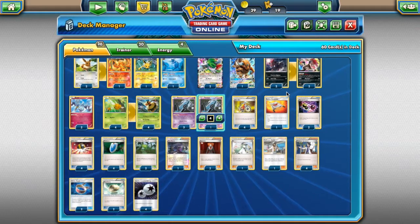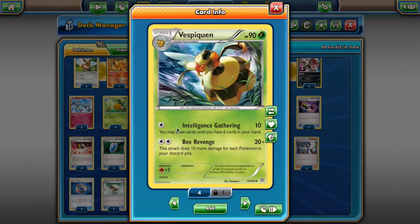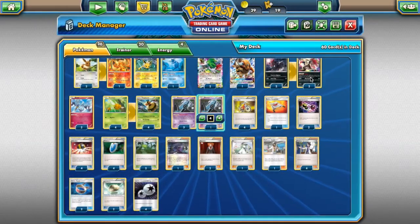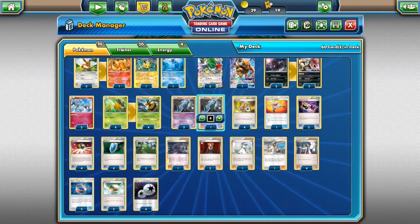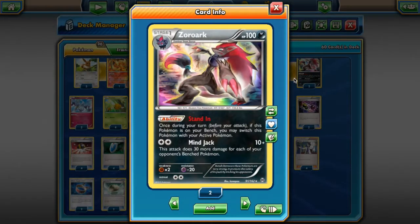Then we are playing Zoroark — that's what we're pairing with here. The thing with Vespiquen is, as long as you're playing a Pokemon that can attack with Double Colorless Energy, there's synergy. Zoroark is a powerful Pokemon, and even if you're not going to use it, more Pokemons to put in the discard pile is always good. We're running a 2-2 line, and we're using Zoroark mostly for his attack. With Double Colorless Energy he does 30 more damage for every Pokemon in your opponent's bench — 10 base damage, so with a full bench that's 160 damage. You can add to that Choice Band.